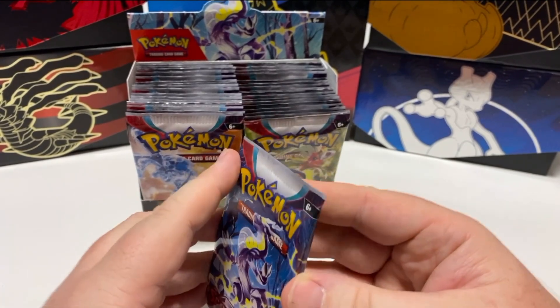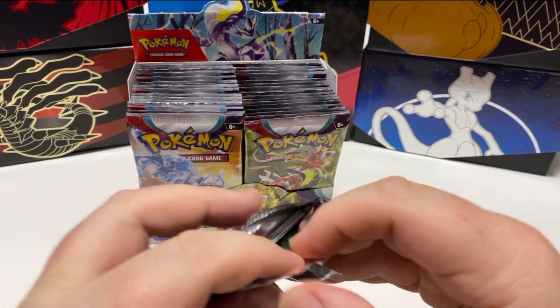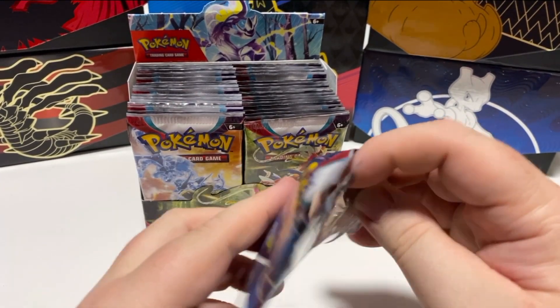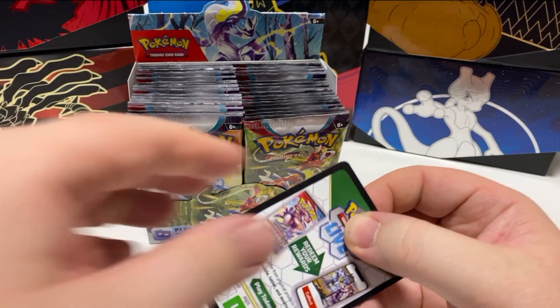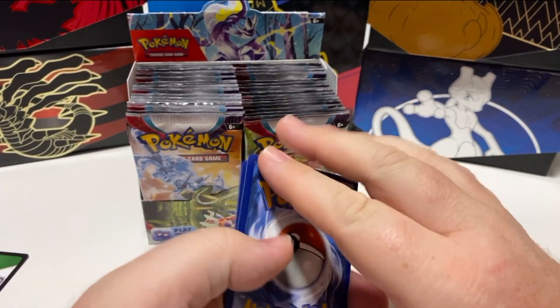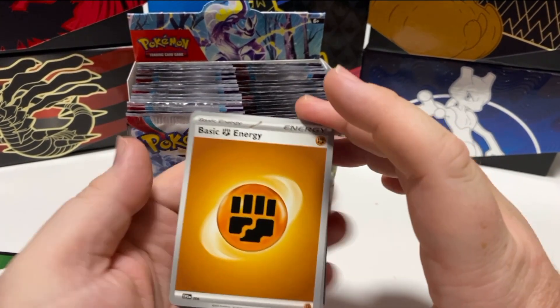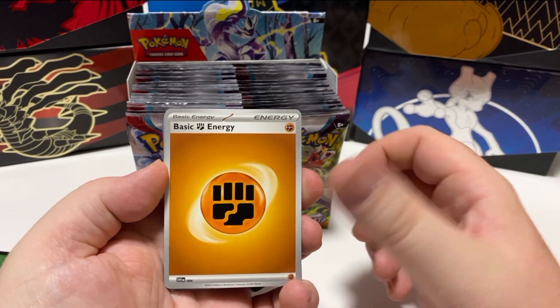Let's get stuck in with pack number one. I think there are 36 packs in one of these, so we're gonna work through it and see where we end up. It's a different type of pack structure this time around — it's not the four shuffle that has been previously used.